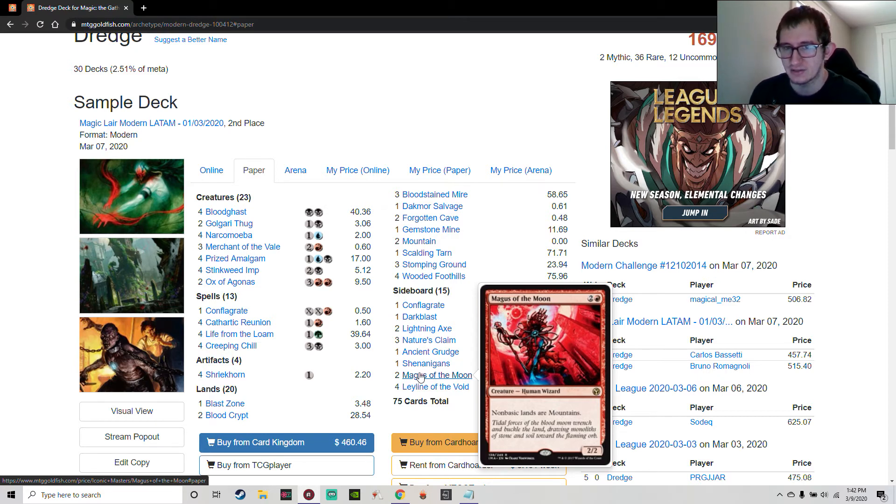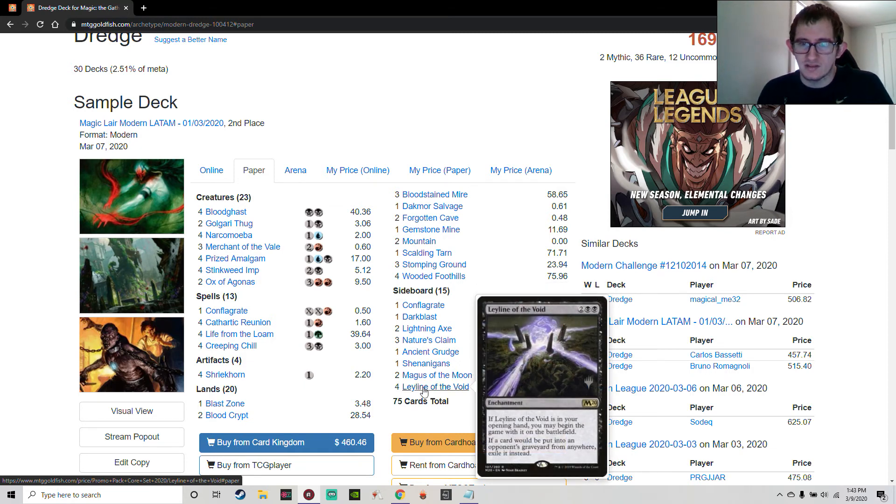Magus of the Moon is the creature version of Blood Moon — probably harder for Titan decks to deal with than the enchantment version since it dies to fewer things, though Blast Zone still hits it. Leyline of the Void is in the sideboard for the mirror and graveyard decks — you can put it into play for free, and even if you draw it later you can discard it to Merchant of the Vale or Conflagrate, so it's never completely dead.